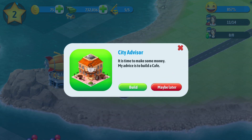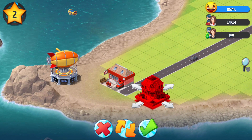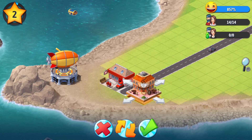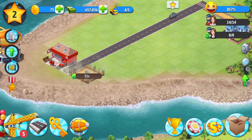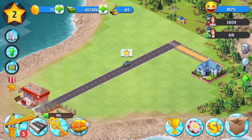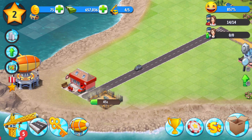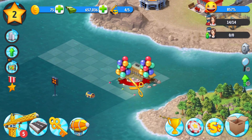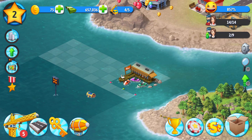It's time to make some money. My advice is to build a cafe. You got it. Let's place that right across from the post office, so you can go mail some letters right after you have a full stomach. So we have some other things to build here. And here's a star — it's probably going to give us an achievement. Yeah, looks like it. And are we generating money now?